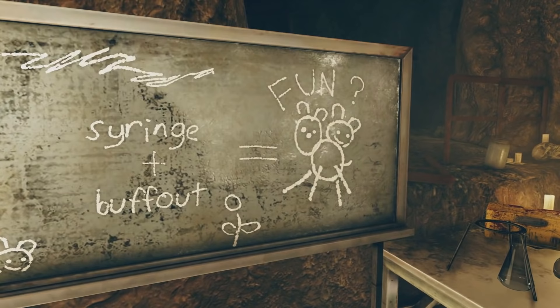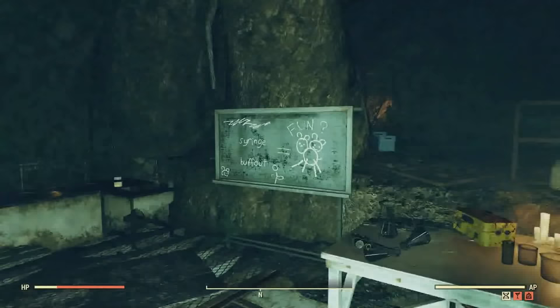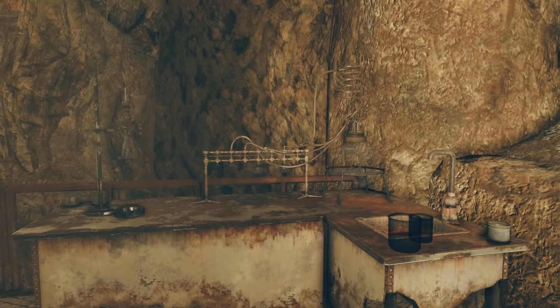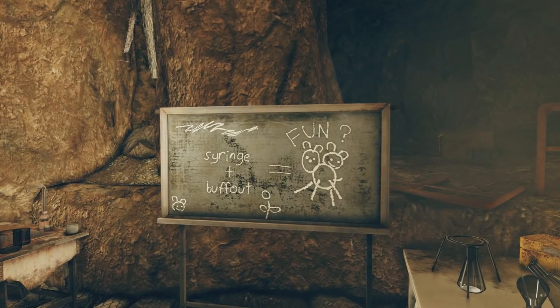A few things to point out in here — starting with the unique outfit you can find in this place. There's a ritual mask typically on top of this hardware, and you can find ritual bindings inside the container right beside this table. It also looks like someone might have been doing experiments here, since there are all kinds of science utensils around. And on this chalkboard it says: syringe plus buff out equals FUN?